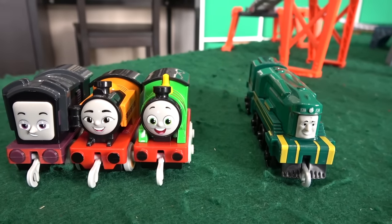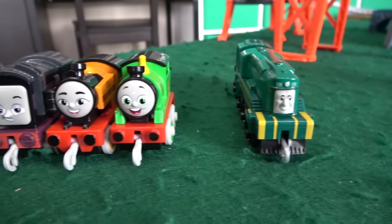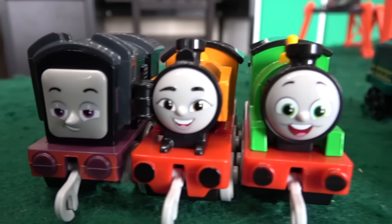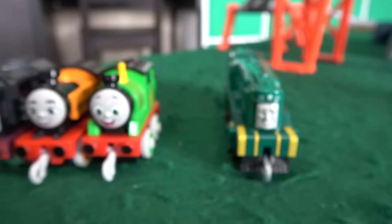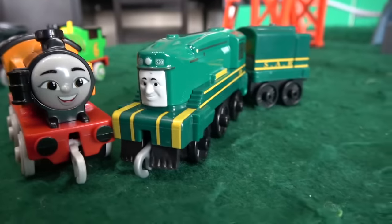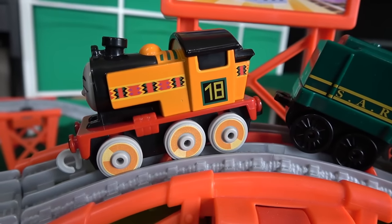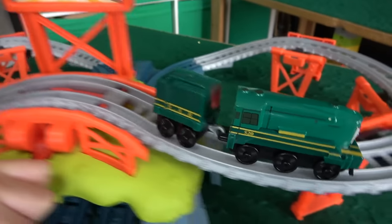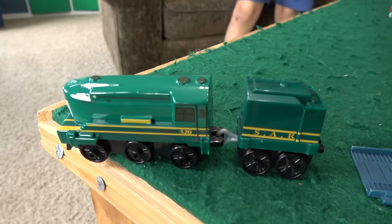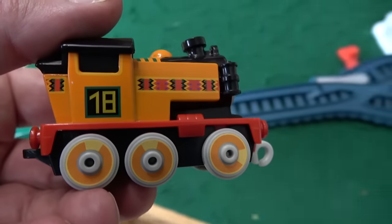Welcome to the final four — we've got three All Engines Go and one classic. Will it be Diesel, Nia, Percy, or Shane? Make your predictions now. First up, Nia — Liam's favorite — up against Shane, who's rapidly becoming one of Dad's favorites. Off they go, but look at this — it is Nia! Unbelievable! Shane almost making it to the end as well, but it is Nia, the number 18 engine from Kenya, who has eliminated the big Australian.